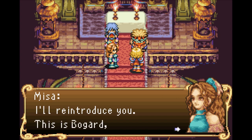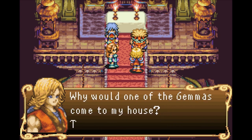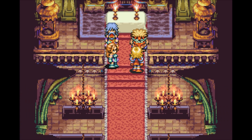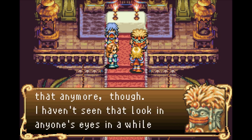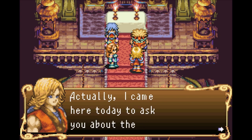Loki reintroduces Bogard as one of the three Geminites who defeated the Vandal Empire. Loki is surprised — why would one of the Gemmas come to his house? The answer is Siba, who taught the Gemmas about mana and swordsmanship. Siba introduces himself: 'I'm Siba, the Geminite legend. I don't talk much about that anymore though. I haven't seen that look in anyone's eyes for a while.'